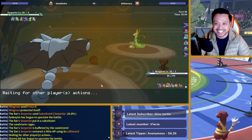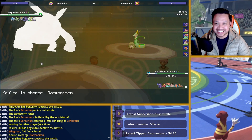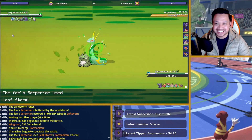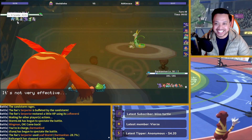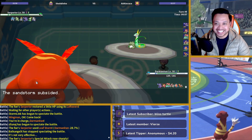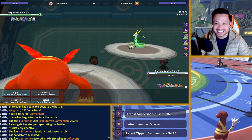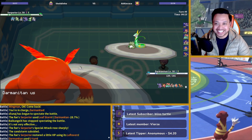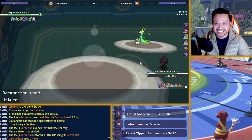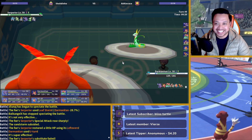Go into Darmanitan here — needed HP back. Bit of a setback. Playing into a Substitute user is never going to be easy. Can I get in this? Can I U-turn to break the Sub? But I need to keep my guy alive — that's why I'm going for the risky plays.